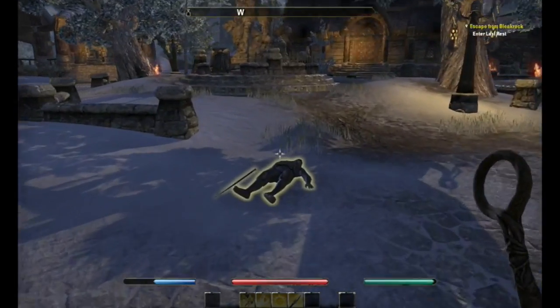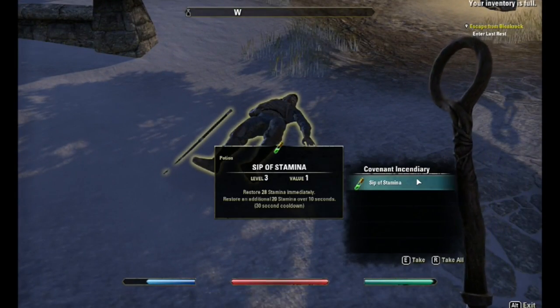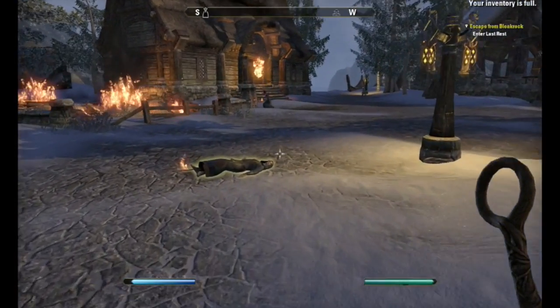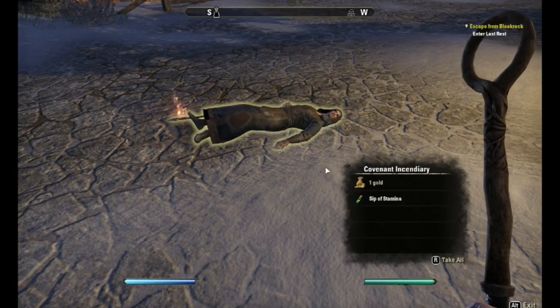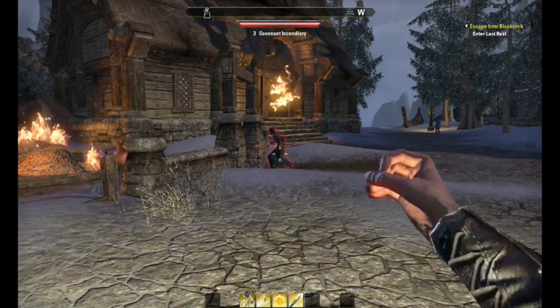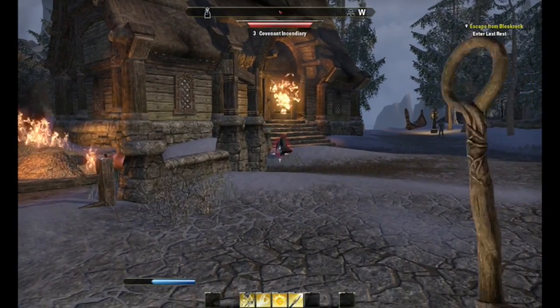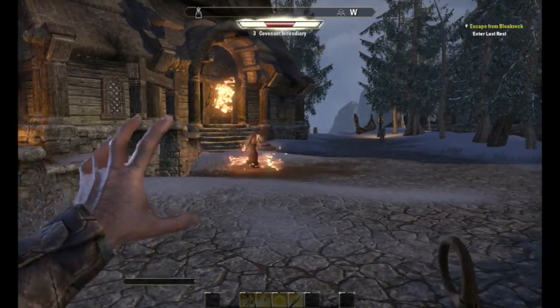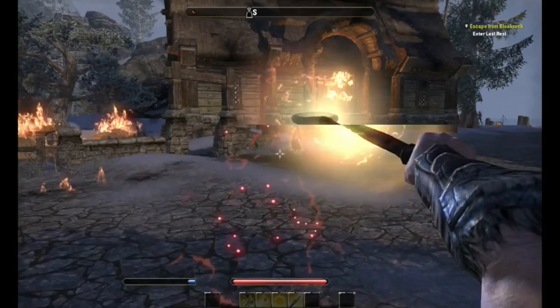That's another problem with using the staff instead of a sword and shield — you can't block that well. So if you're fighting more than one person, blocking is kind of lacking, and you get hit by multiple enemies. But if you're with more than one person on your team, it's really good to have the staff because you can heal them. That's basically the whole point of using a staff as a Paladin — why would you ever use a staff when you can use a shield, unless you're going for range and healing?